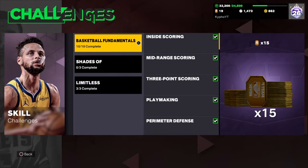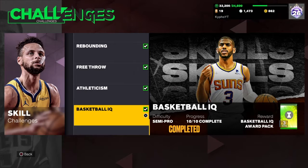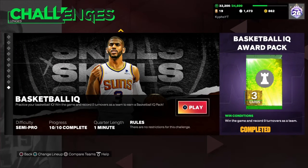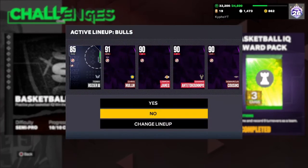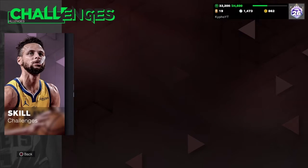The way you do this is you want to go to Challenges, then Skill Challenges, then Basketball Fundamentals, and then Basketball IQ. All you got to do is go four quarters with your cards and no turnovers, win the game. It's just four minutes, really simple.